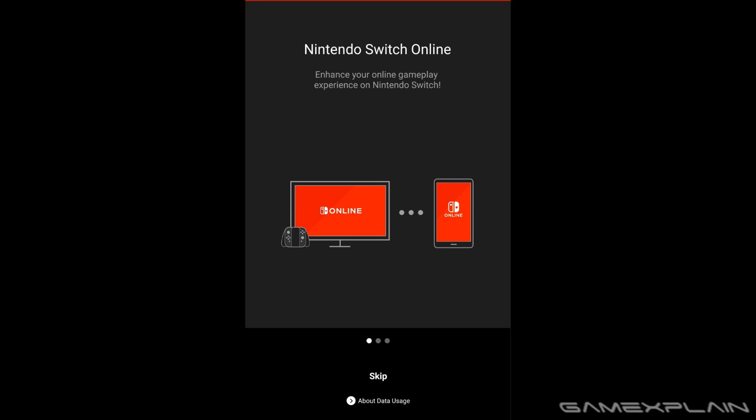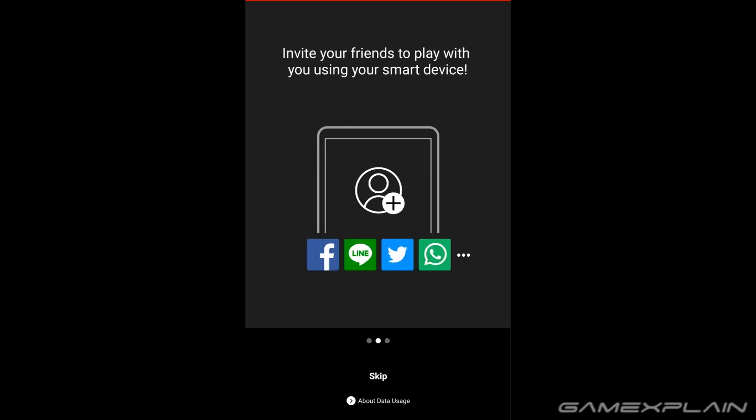So yeah, we can see it connects to your Switch right here with a very simple diagram. Experience — or enhance — your online gameplay experience on Nintendo Switch. We continue onward: invite your friends to play with you using your smart devices. We already saw that.